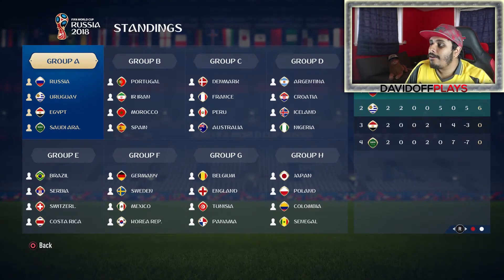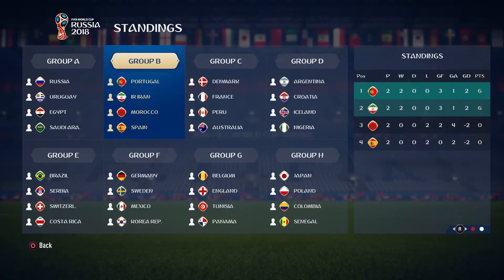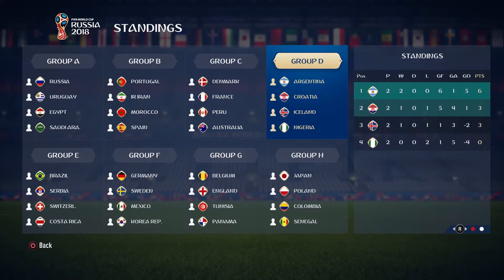Let's check the standings. Group A: Russia and Uruguay both on 6 points — Egypt and Saudi Arabia are knocked out. Group B — surprise — Portugal 6 points, Iran 6 points, Morocco and Spain with 0 points, both knocked out at the group stages. Spain, one of the favorites of the tournament — for them to finish this low is just crazy. Group C: Denmark with 4 points, France with 2 points — another big team struggling. Peru and Australia with a point each. Group D: Argentina with 6 points, Croatia and Iceland both on 3, Nigeria with 0.